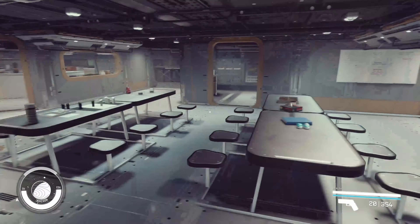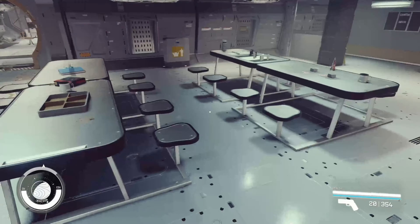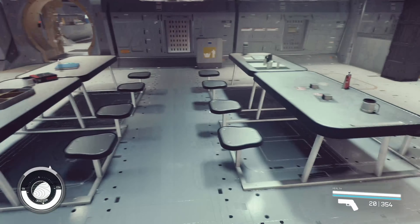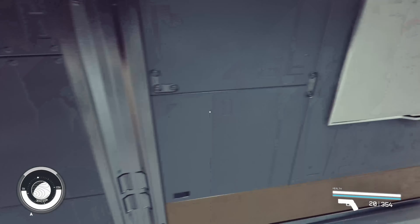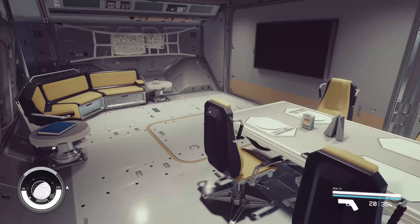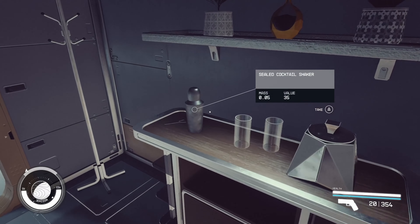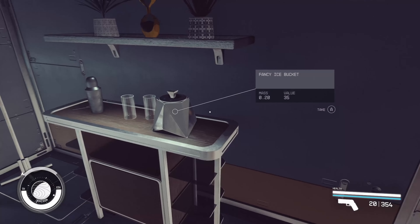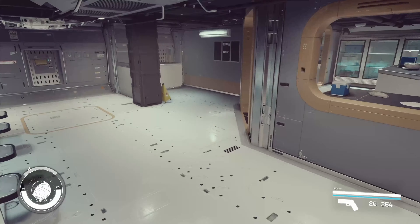We have a mess hall — a 2x3 mess hall with 16 chairs for the crew to eat. We've got a little workstation here with what I assume is a coffee maker. We have the officer's mess, which is pretty nice — got a sealed cocktail shaker, very fancy ice bucket. Stroud-Eklund, spared no expense.